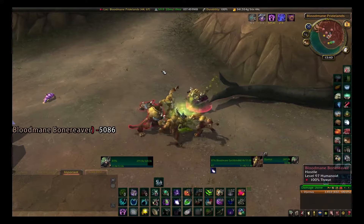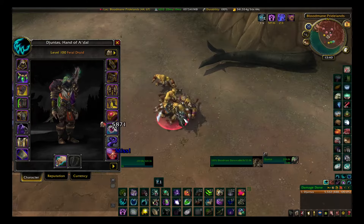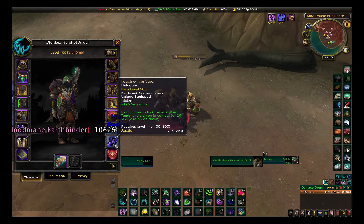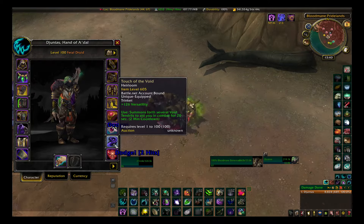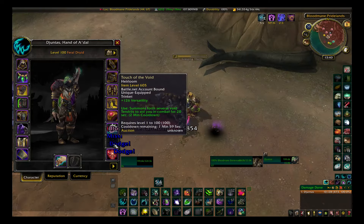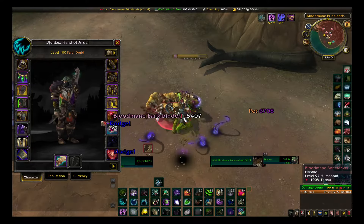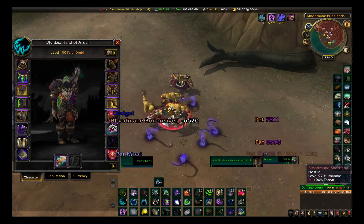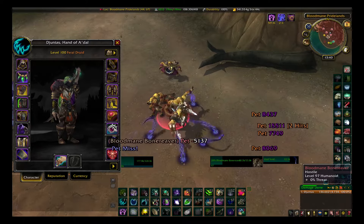Okay, so now they're all attacking me, killing me a little bit. They're not level 100, but they still have 55k HP each. So now I'm just gonna pop the trinket. Getting my timer up as well — now I'm clicking it.